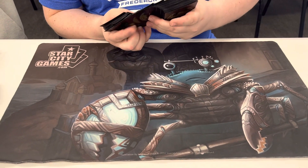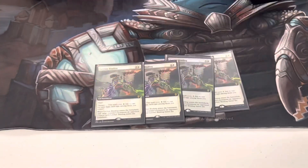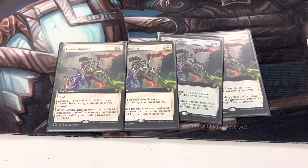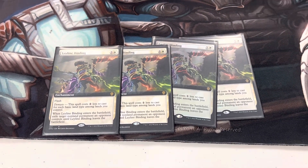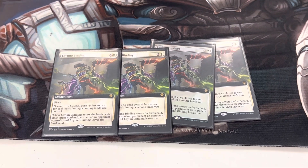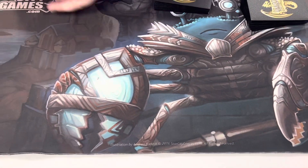We have another similar effect with Ley Line Binding — it takes a little more setup, but it's still great interaction for your opponent's permanents that you can cast super early in the game, and it's very consistent with the mana base.